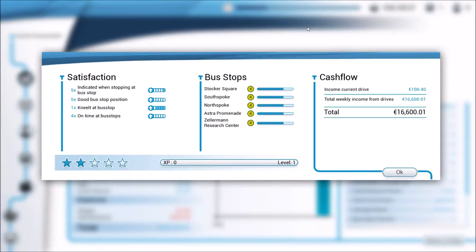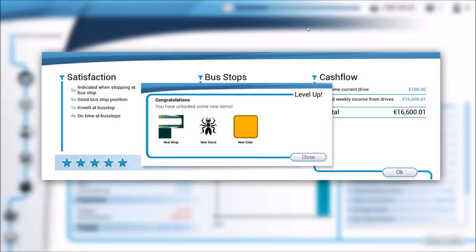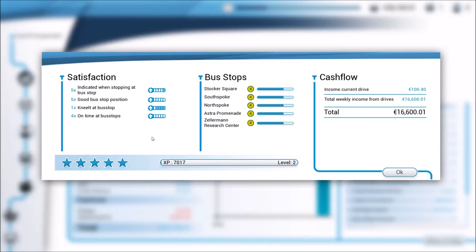Now we get our first look at how much money we've earned. We've leveled up - unlocking a new decal, a bus wrap, and a new color. Looking at our XP breakdown: five times we got good marks for using the blinker at bus stops, five times for stopping in the right spot, the bus auto-knelt at the stop, and four times we were on time. No bad marks - we must have gone slow enough over all the obstacles.